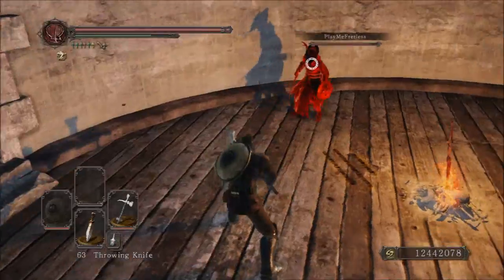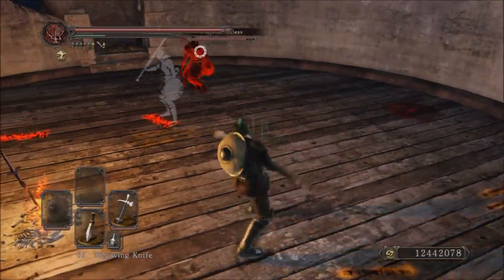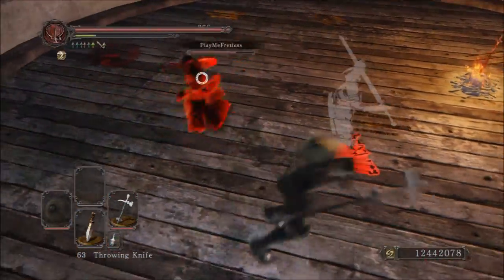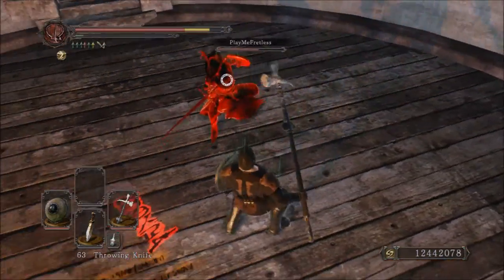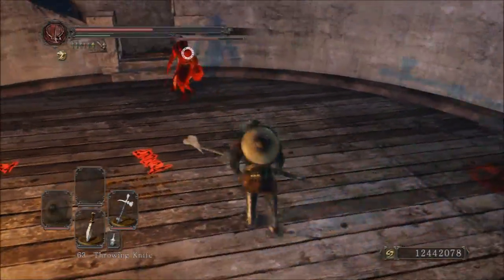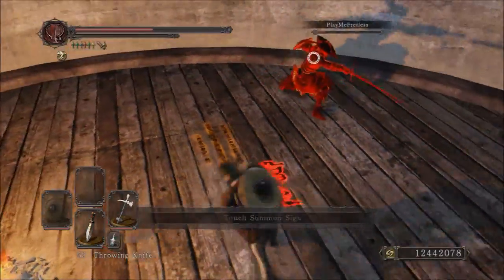Everyone in full Havels — yeah, you'll be able to stun them, not a problem. The biggest pro of this weapon would definitely be the fact that its poise damage is 60 per hit. Other pros would be the fact that it has the Halberd moveset, which is a fantastic moveset, and because it stuns so easily, you're able to pull off some pretty good combos with this weapon.